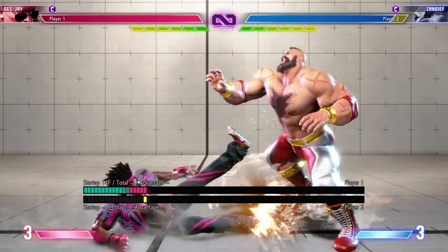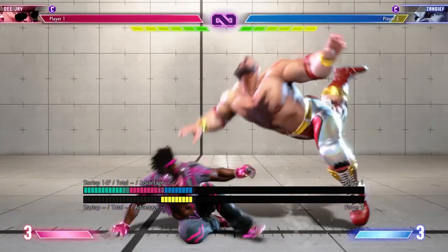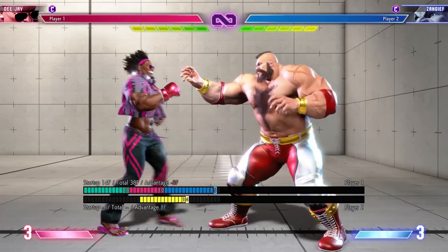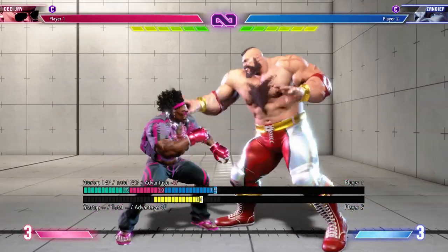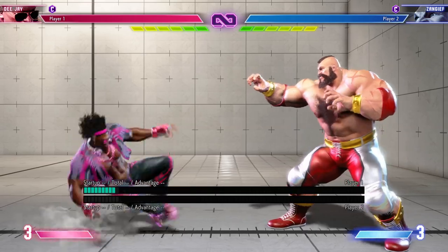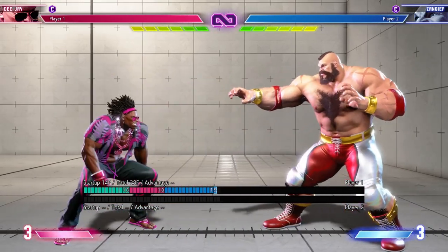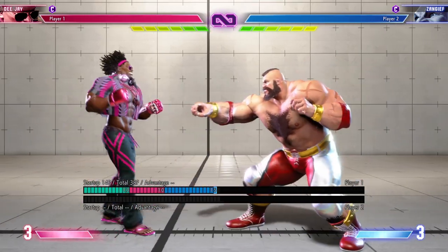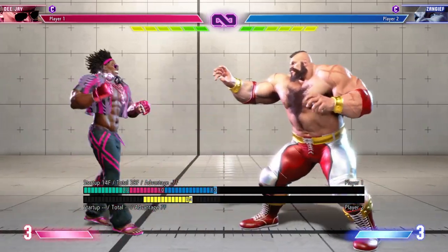DJ's crouching heavy kick is a slide and it does have some anti-air capabilities if you can catch your opponent jumping in the correct arc. It'll leave you at negative 11 on block and anywhere between plus 33 and plus 37 frames on hit. Not something I would really throw out unless you're trying to get out of a situation.